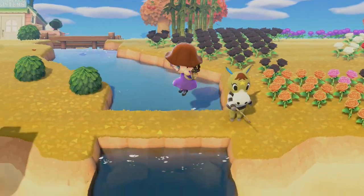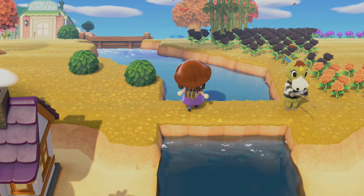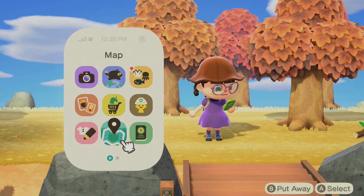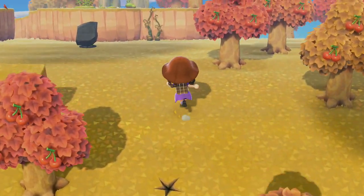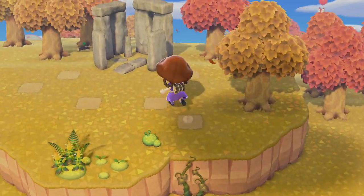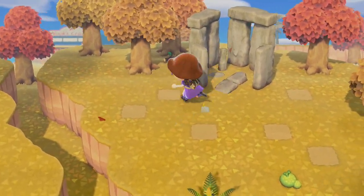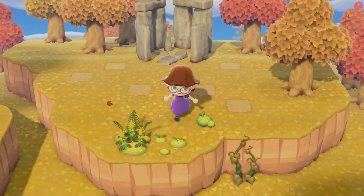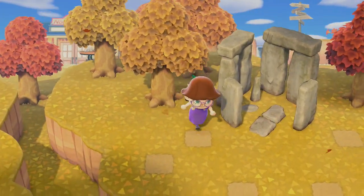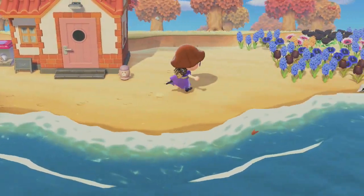I should probably put an actual bridge here. Today I'm going to try and get a mirror to move out. We're pretty 50/50 on the rock garden still, so I might do that tonight or tomorrow depending on votes. The question is whether the rocks will be in front of or around Stonehenge — I'll probably have to move these trees either way.